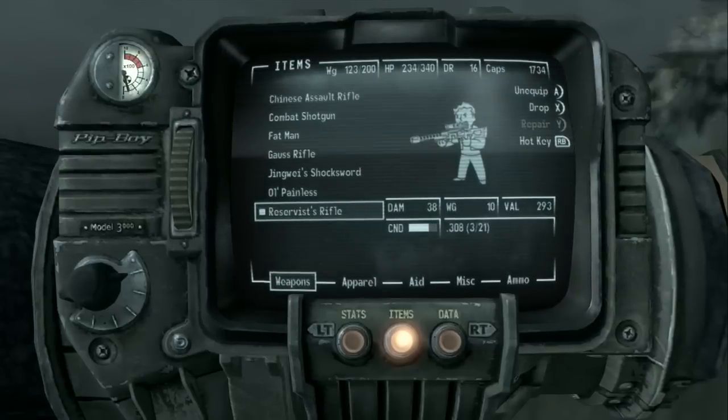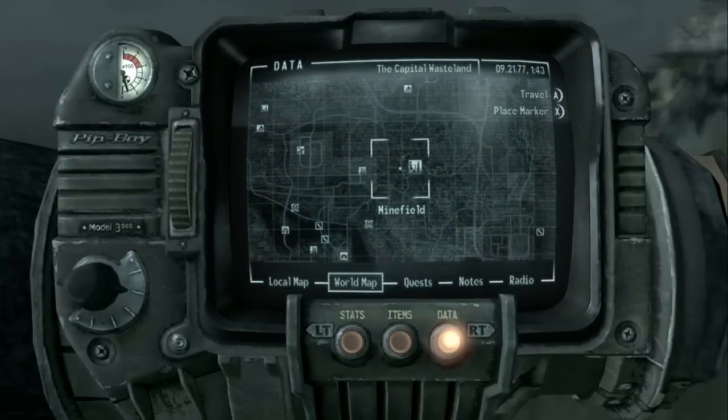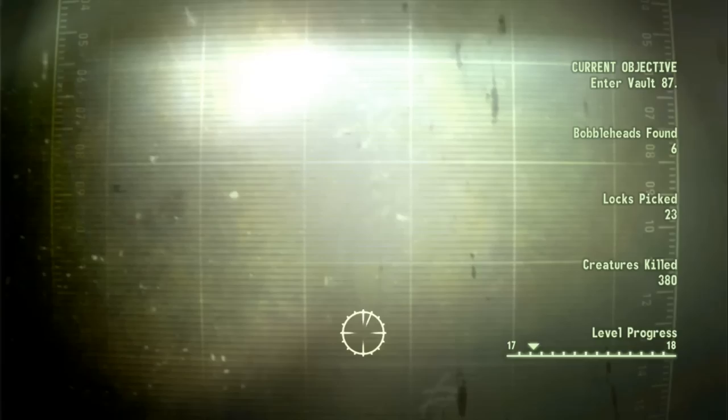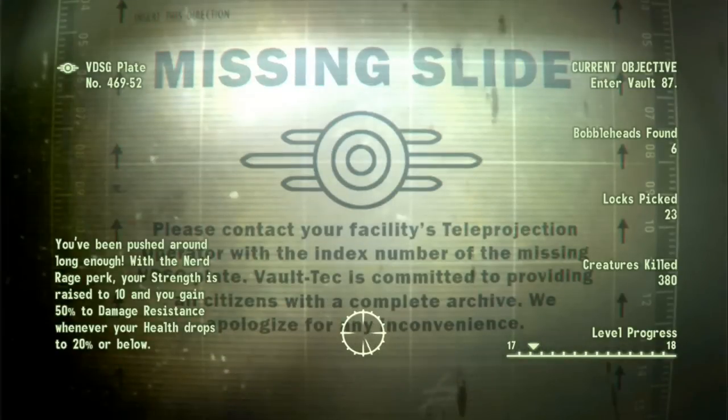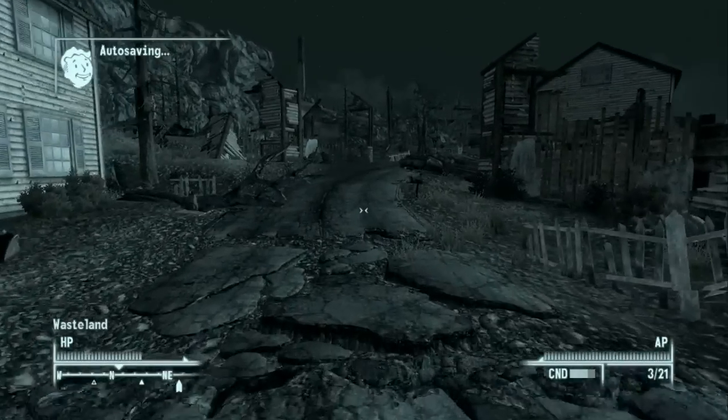Now the next part of the sniper rifle episode is to go to Minefield, which we were at recently. Arkansas is still alive because we made a new save file and then did the Paradise Falls quest so we forgot to kill him. Hopefully we're going to sneak behind him and loot all of his .308 ammo. Here we are once again in Minefield.